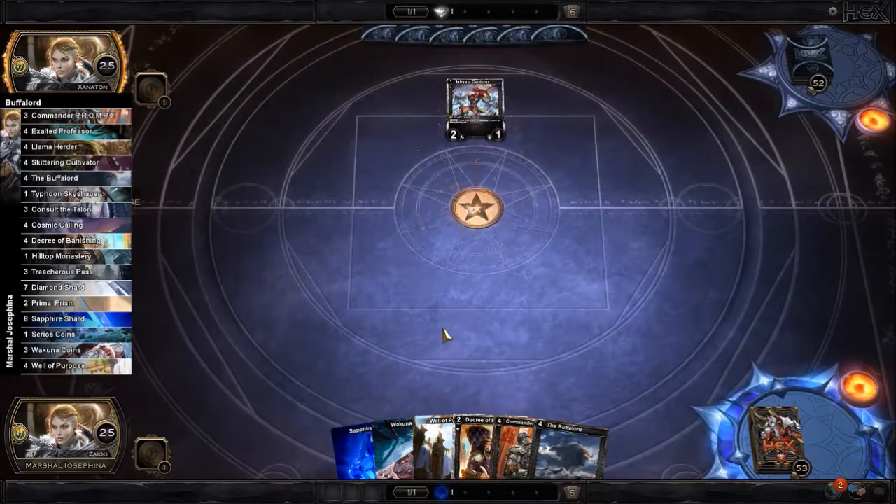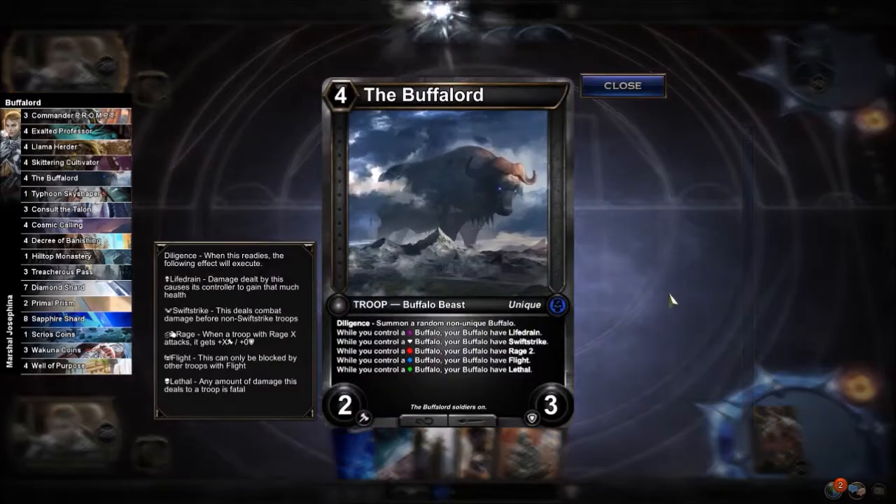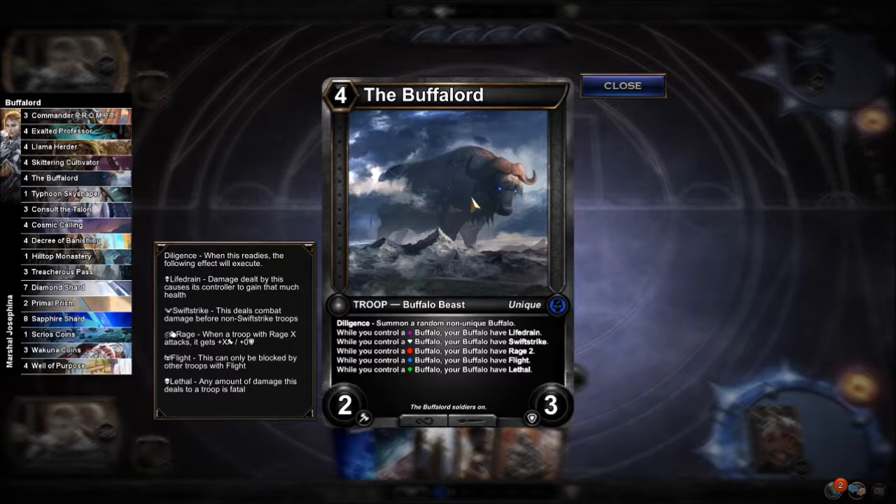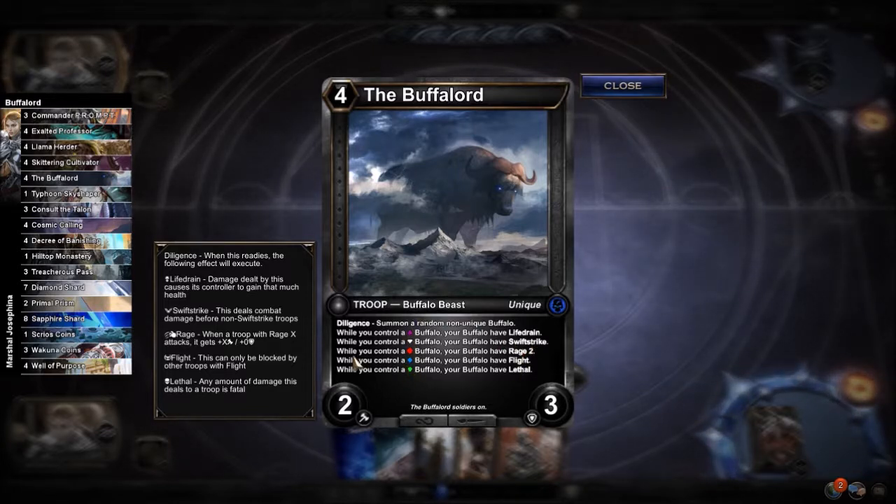As you saw on the deck tech, the Buffalord is a 2-3 for 4, which sounds pretty bad. But it's a unique buffalo beast that has Diligence — summon a random buffalo, non-unique so you can't get another Buffalord and kill him. Then, depending on the type of buffalo and the different shard type, you get a different ability on all of your buffalo, not just your Buffalord.